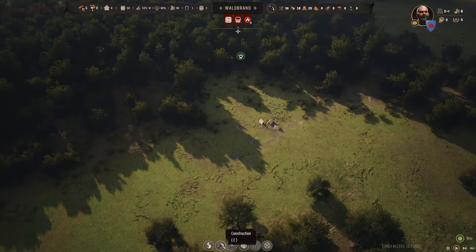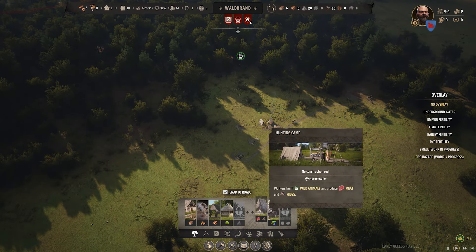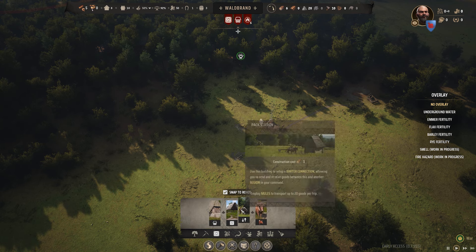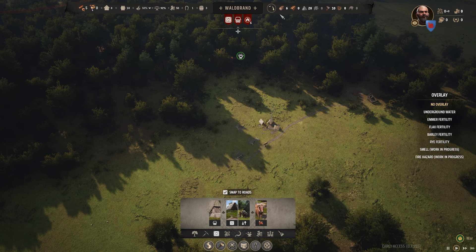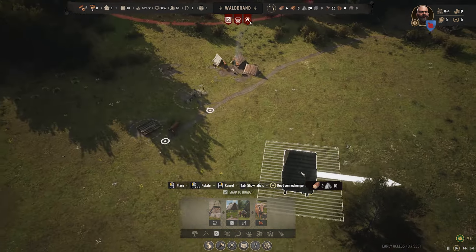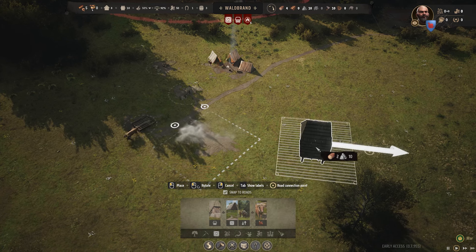What do we kind of want? Where do we want the settlement? We probably need some logistics — a hitching post, pack station, maybe a little storehouse or granary. That's two lumber and ten stone. Let's build a little granary, because we don't want our food to spoil. Where should we put it? Let's pop it down there for now.